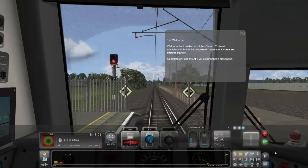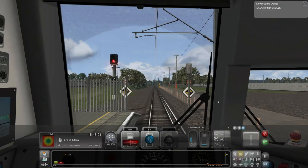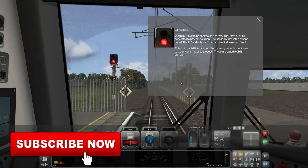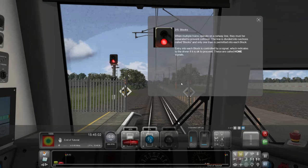Welcome back to the cab of the Class 170 diesel. In this lesson, we'll learn about home and distance signals. When multiple trains operate on a railway line, they must be separated to prevent collision. The line is divided into sections called blocks, and only one train is permitted into each block. Entry into each block is controlled by a signal which indicates to the driver if it's okay to proceed. These are called home signals.